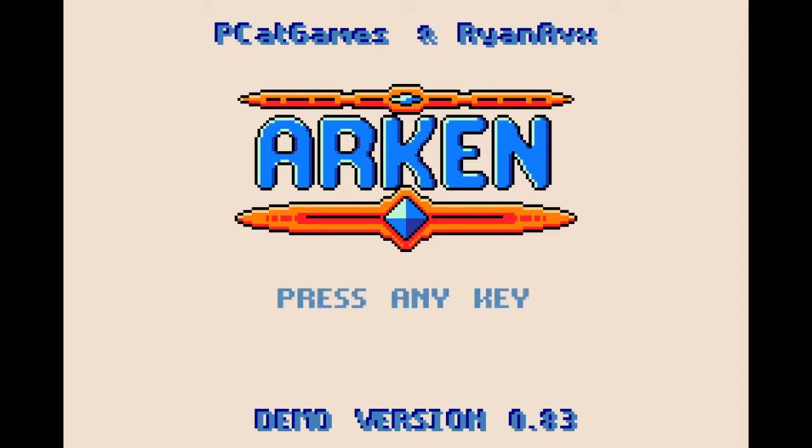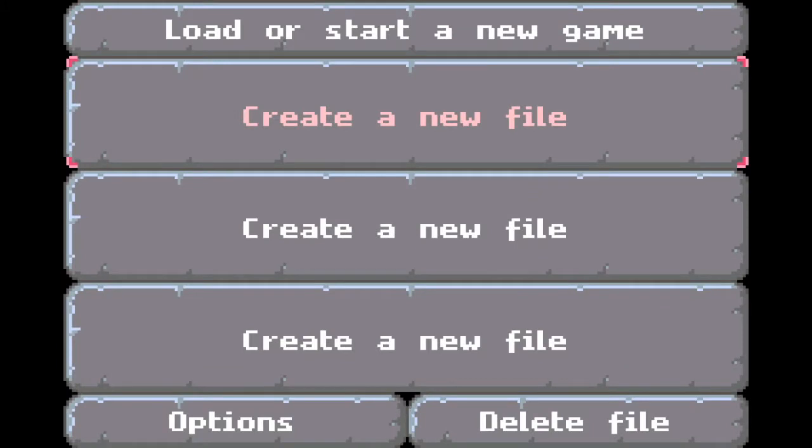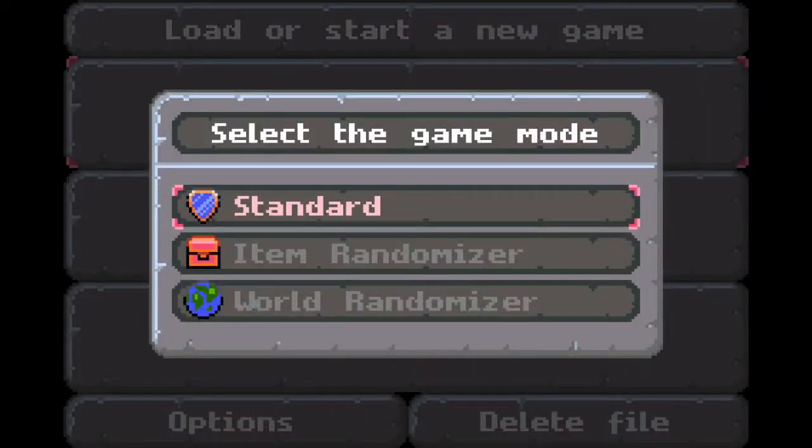Hello everybody and welcome, thank you for joining me today. We are going to check out a demo of Arkhan, a retro-inspired Zelda-like game that is pretty cool from what I have seen so far on Twitter. When we go in to create a new saved game file we get an option right off the bat of game mode: standard, item randomizer, and world randomizer. That is really cool — Zelda randomizer games are very popular.